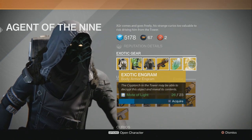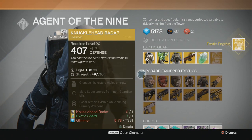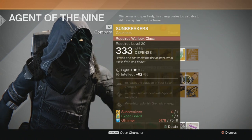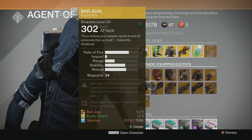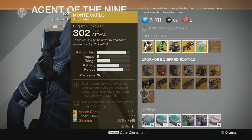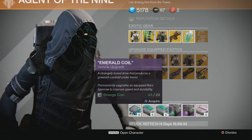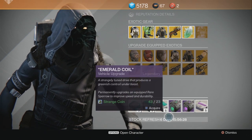I'm going to go ahead and buy this exotic chest engram, hopefully getting one of the two chest pieces he has for sale. For upgraded equipped exotics, we've got Knucklehead Radar, Achlyophage Symbiote, Insurmountable Skullfort, Crest of Alpha Lupi, Voidfang Vestments, Sunbreakers, and for weapons: Hard Light, Bad Juju, Mida Multitool, The Last Word, Invective, Plan C, and the Monte Carlo for those on PlayStation 3 and PlayStation 4. For telemetries, we have Auto Rifle Telemetry, Fusion Rifle Telemetry, and Shotgun Telemetry. He also has his Plasma Drives, Emerald Coil, and all the stuff he normally sells.